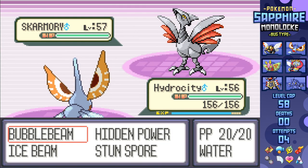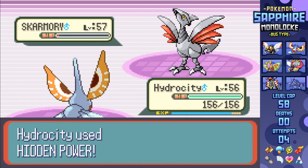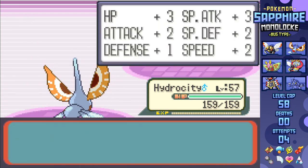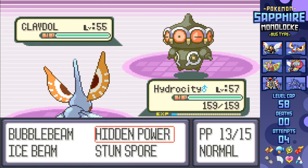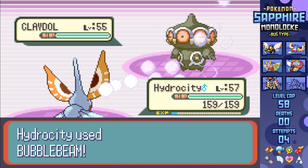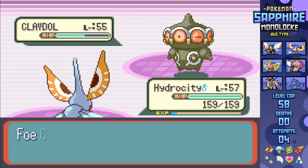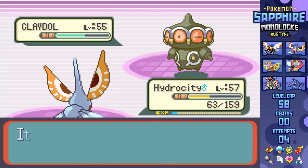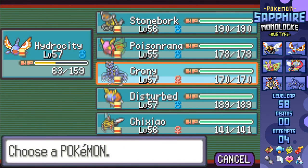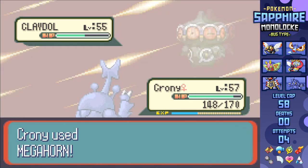Starting out here is Skarmory, so I go out with Masquerain, landing an HP Electric as he misses with Toxic, letting me hit a second for free to KO. Toxic not hitting basically makes Masquerain so much more useful for later on in the fight. With Claydol coming in, Bubble Beam only does a little under half as Ancient Power does 4x super effective damage, taking Masquerain below half. Heracross can come in, tank it, and nail Megahorn to KO, healing some of the damage with the Shell Bell.